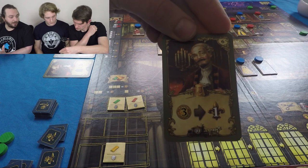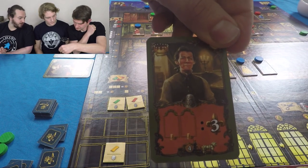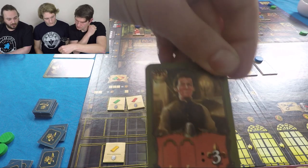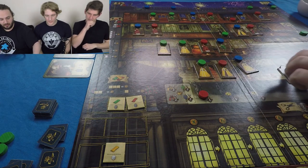As a master, you can buy points — three money for one point, as many times as you want, so you could buy ten points for thirty money. It says endgame scoring — the crown means at the end of the game, if you have that apprentice in your deck, you're going to get three points for every two master slots you occupy. Not master dresses you've built — it's master slots.